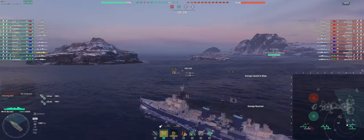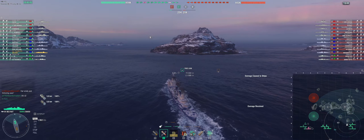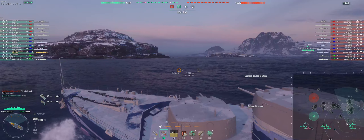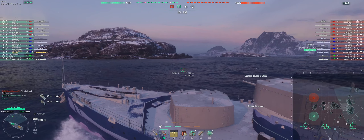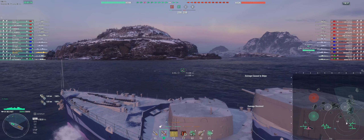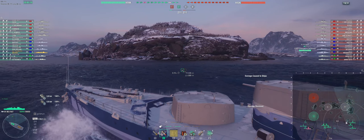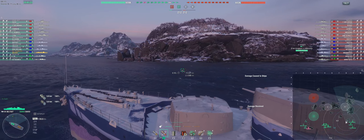The enemy team have Friedrich der Große, Alsace, Le Fantasque, Gneisenau, King George V as their battleships; two Seattles, Schroeder, Astoria, Indianapolis as their cruisers; and Adriatico and Shiratsuyu as their destroyers. The green team have Hizen, Friedrich der Große, Pommern, Prince Heinrich, and Leon as their battleships; Azuma, Buffalo, Vallejo, New Orleans, and Belfast as their cruisers; with Z-46 and Blitzkowitz as their destroyers.